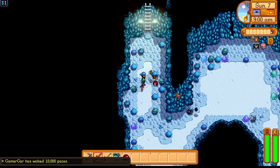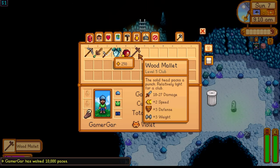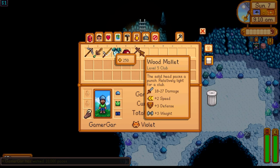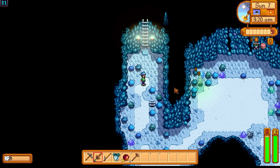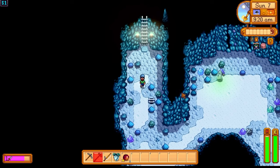The next day the trend continued - we went back into the mines. I got really lucky and got a slime with a star over it, which dropped the Wood Mallet - a really nice weapon upgrade for me. During that time, Emma was on the main floor smelting some bars, because we also wanted to get stuff ready for sprinklers. She was smelting Copper Bars and Iron Bars.